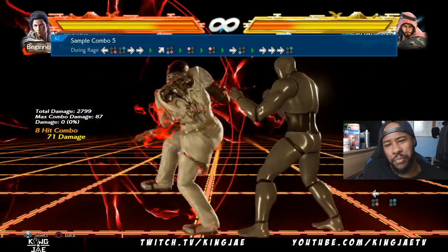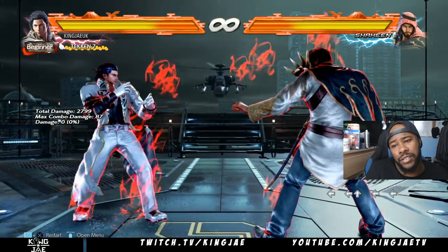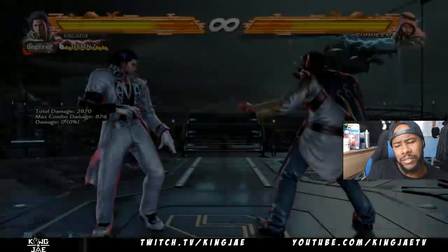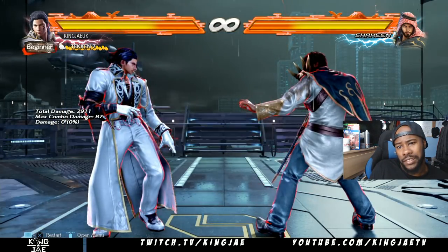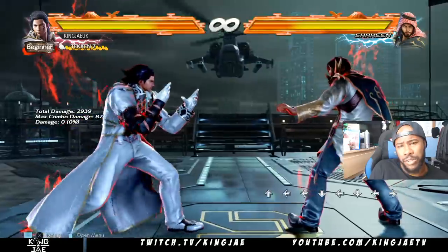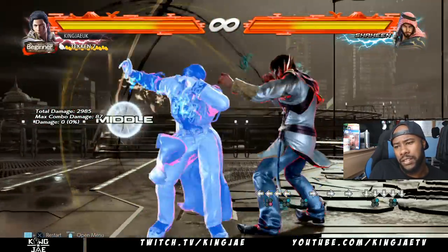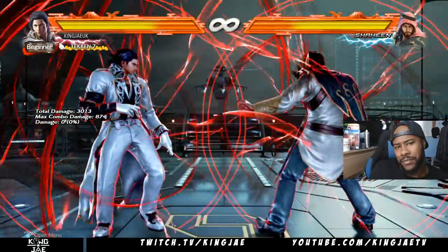That's why the rage drive is pretty good — it keeps up pressure. You can then do up 3+4 to keep the pressure going. Say for example if someone stand guards and blocks a move, you could do things like that and then go into a combo. It just keeps a lot of pressure up there — you could do so much with this character.